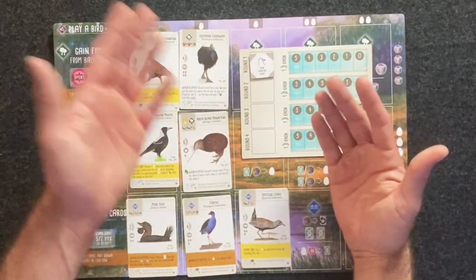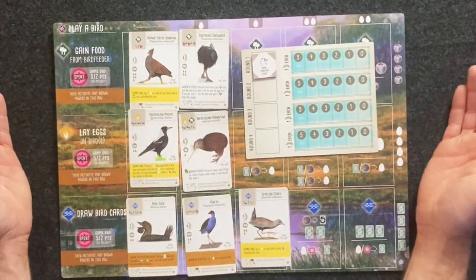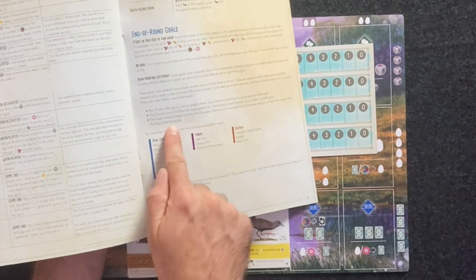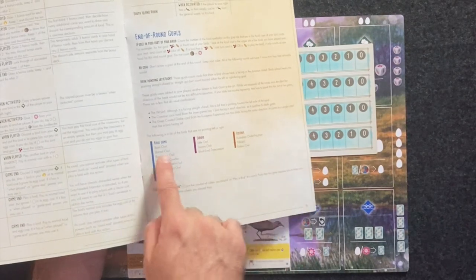If you're not sure if it's a beak pointing left or right, either agree as a group, leave it out, or just make a decision. The rulebook tells you which birds are not pointing left or right across the Oceania, European, and base game sets. That's it — you know how to play multiplayer. Let's go into solo.